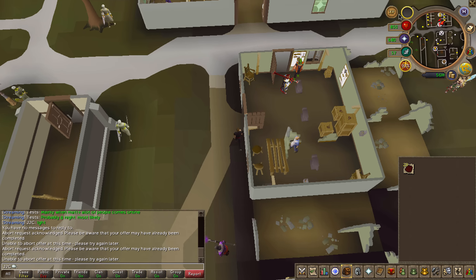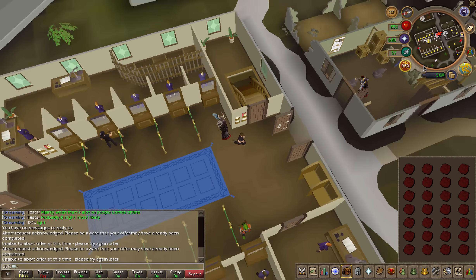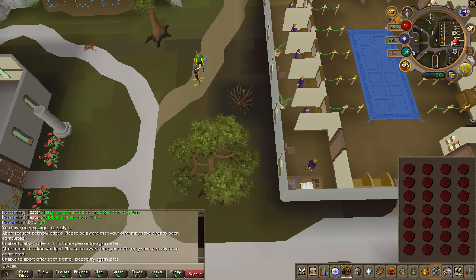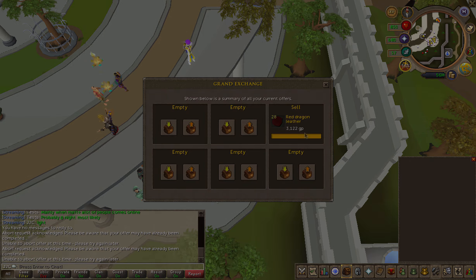In this video I accidentally brought noted hide so I had to run back to the bank and repeat. Each inventory you make roughly 15,000 GP and you can do 180 inventories. After 180 inventories you will have made 2.7 million GP.